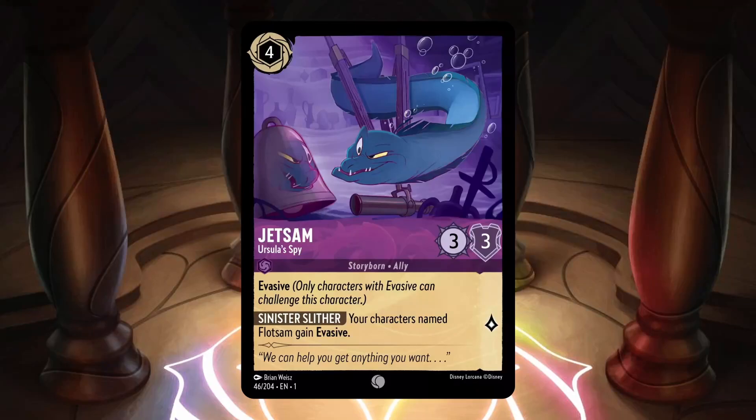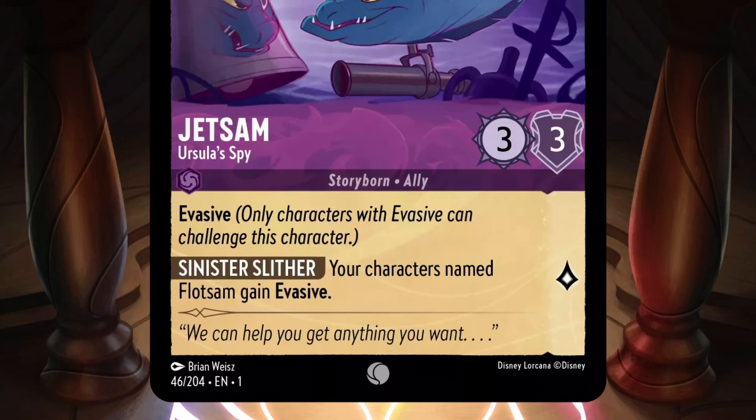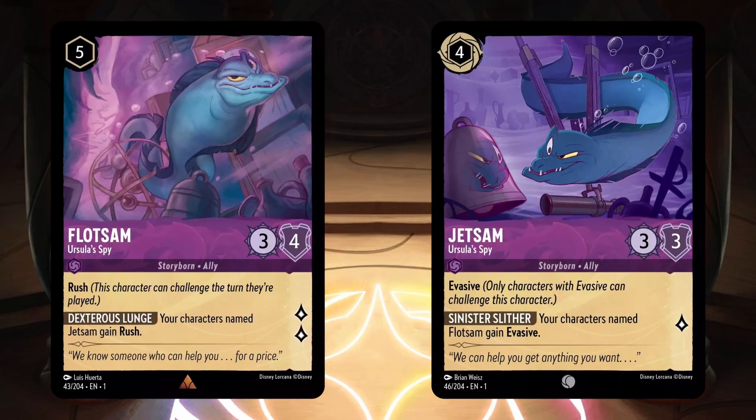Jetsam is an amethyst uninkable 4 cost with 3 strength, 3 willpower, and 1 lore. He's a common card with the traits Storyborn and Ally, and the keyword Evasive, which means only other evasives can challenge this character. Jetsam also has the ability Sinister Slither, which says your character named Flotsam gains Evasive. This is obviously a tag team duo. I find it interesting that Rush seems to be valued more than Evasive due to the increased ink cost and loss of inkability. Although this looks like a fun combo, it's usually better to run something that works by itself — in the end you get 2 evasives with Rush, but you're doing a lot just to threaten 3 lore across 2 cards.